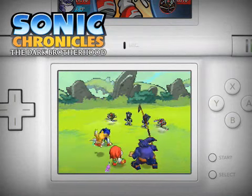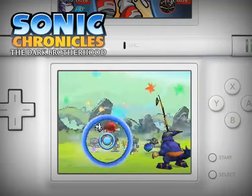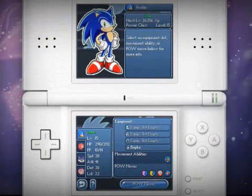Like other characters in the Power class, Sonic and Knuckles have great offensive skills. They also hit the hardest of all the characters, and they have the highest stats. First, let's look at Sonic the Hedgehog.